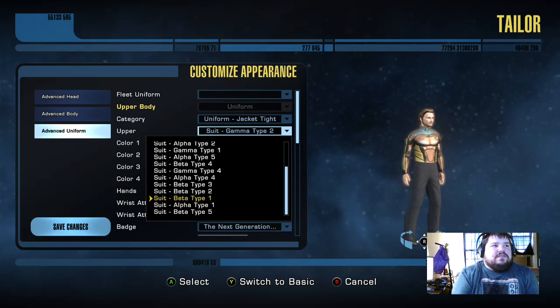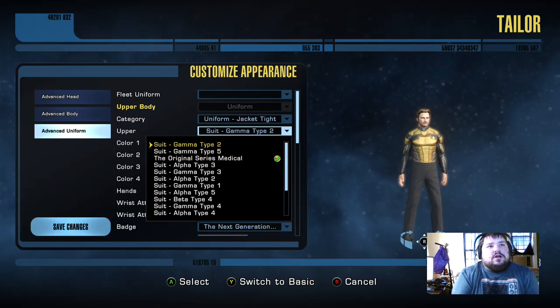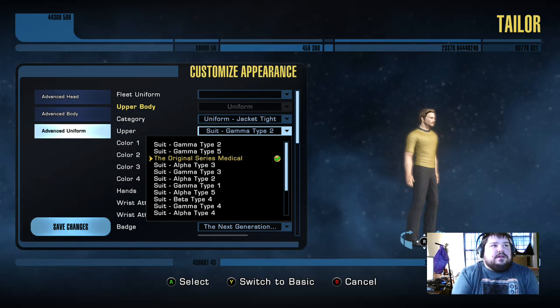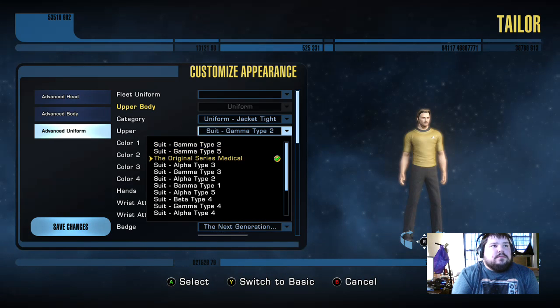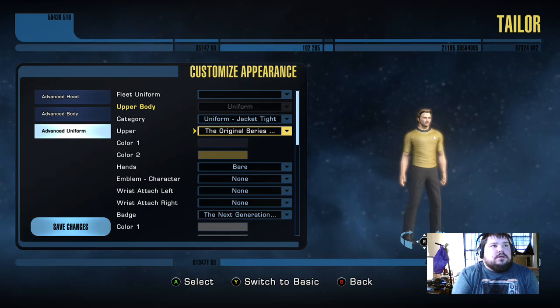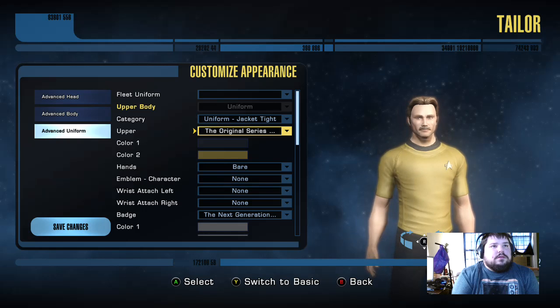Okay, so these right here are your body armor types. On PC, they let you turn on and off your body armor, but on here they're letting you just actually pick it. But as you see, I didn't pick that. And here, that is the original series tunic, or shirt.